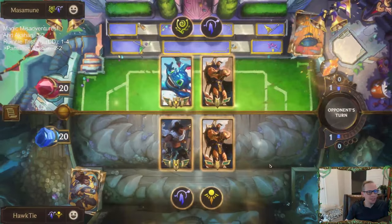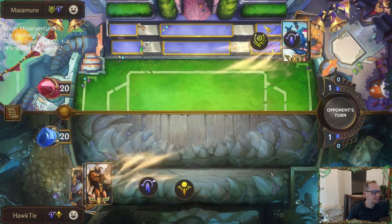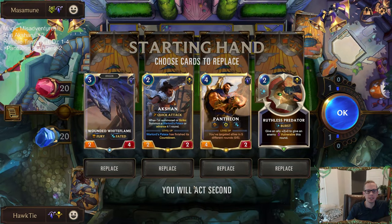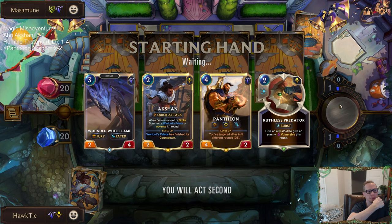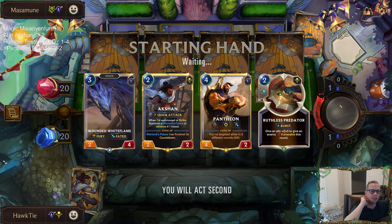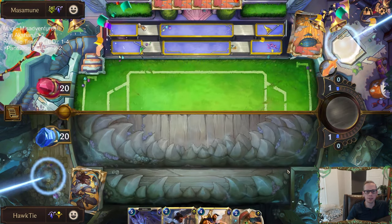I never mind facing Poppy Zed Elusives — they just attack and the game's over quickly. I would much rather play against Poppy Zed Elusives. That's not a deck I ever really complained about — much more enjoyable gameplay for me. Everybody's different though, and if you really don't like Poppy Zed Elusives and you're a fan of Kennen, that's perfectly fine. I kept everything in my hand — all pretty good cards. Not exactly sure how it's going to work out.